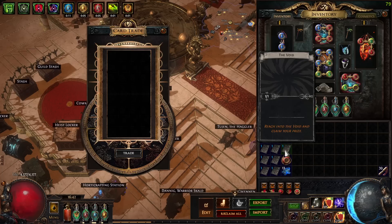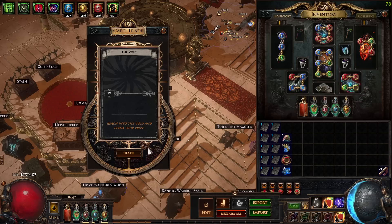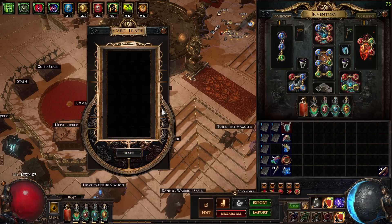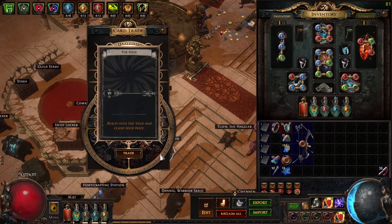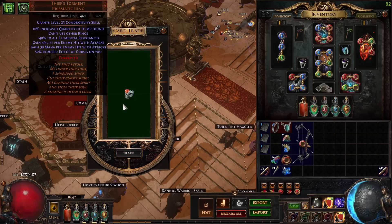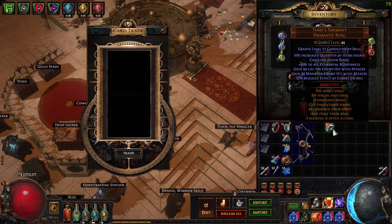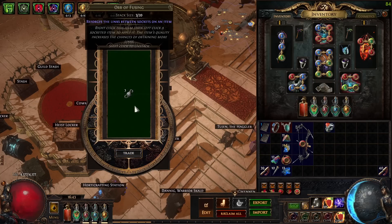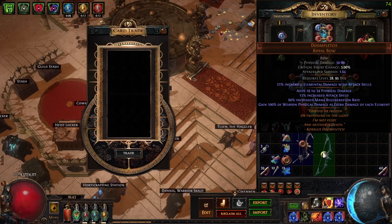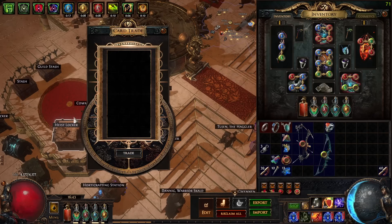Alterations, Mark of Submission, some more skeletons, another Gemcutter's Prism, Torquys Amulet, a Cartographer's Compass, Chromatic Orbs, another Gem Cutter's, Stormcloud, some Wisdom Scrolls, and Thief's Torment. I like Thief's Torment — it's such a nice leveling ring. You've got your life, your mana, reduced curse effects, even quantity — though you can't use another ring. The resistances are really nice and I hit perfect rolls. Also a Doom Fletch — that used to be a cool bow.